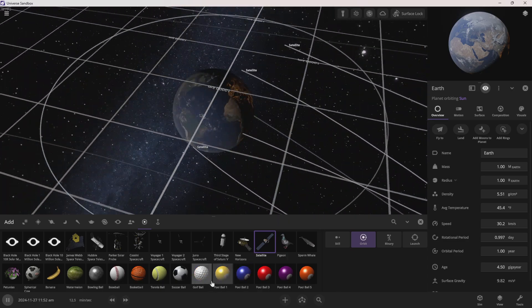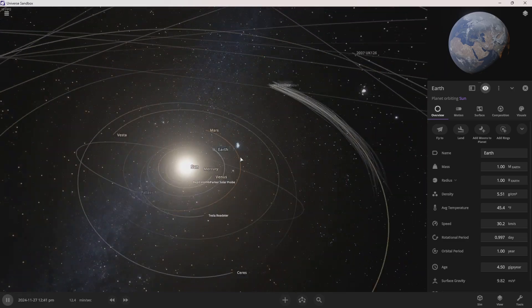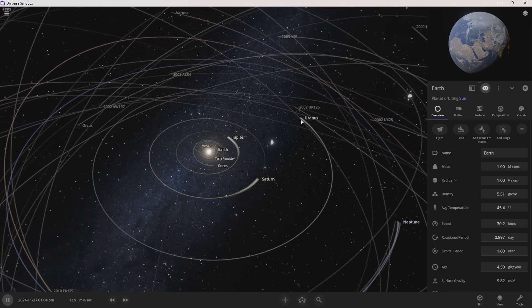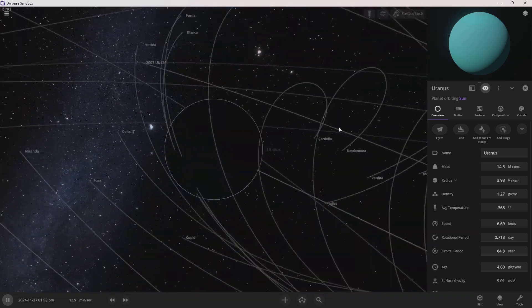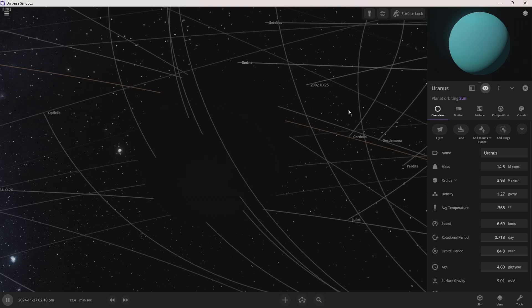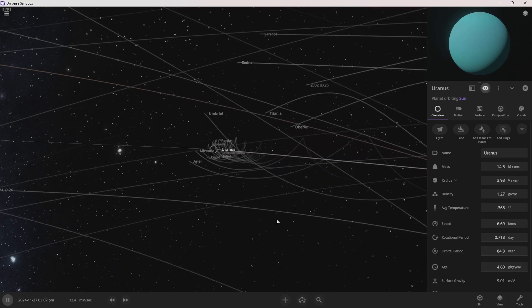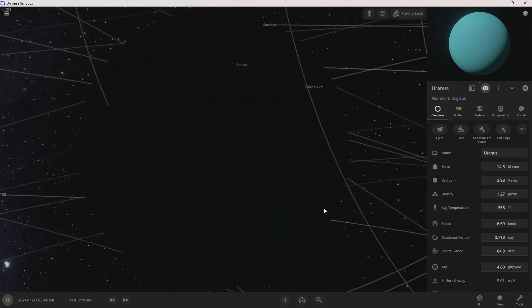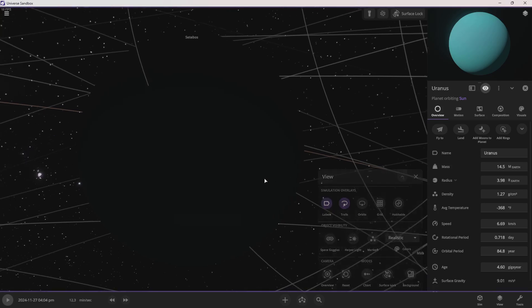Let's make a satellite. Ice giant — well, let's visit the ice giants actually. We got the satellites over there. Let's go visit Uranus — one of my favorite planets. It's supposed to be a planet. Not rings — moons. Stupid.